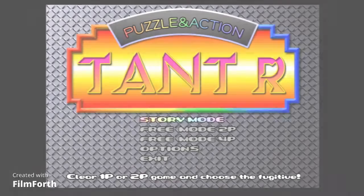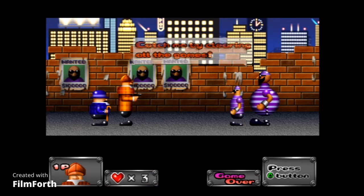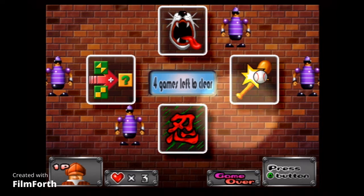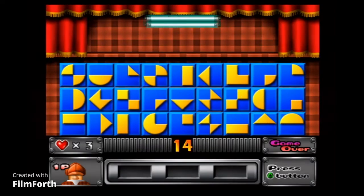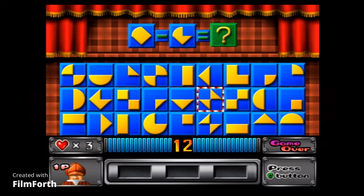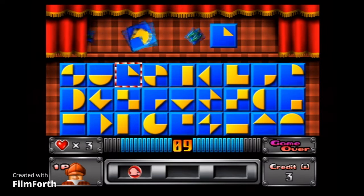Here we are — the last one and honestly in my opinion the best one. We've got Tant R: Puzzle and Action. Unlike the other games, Tant R is not really an action or racing game — it's actually a party game because it's a minigame collection. There are about 32 minigames in total and they're all completely different.